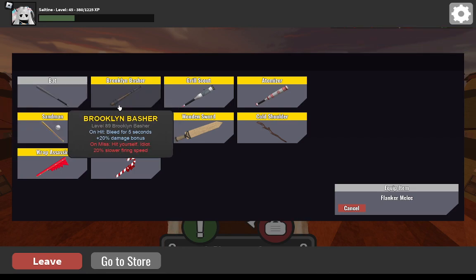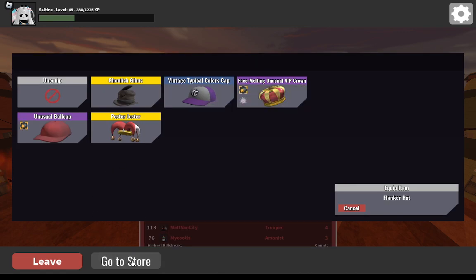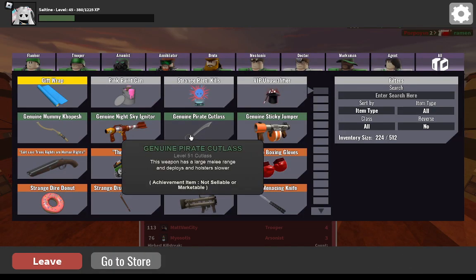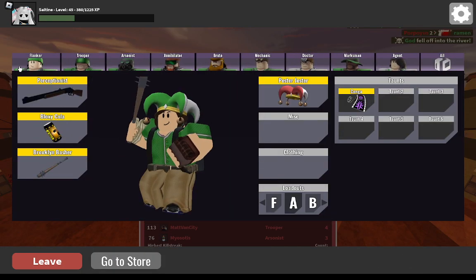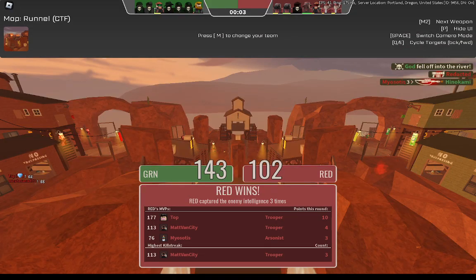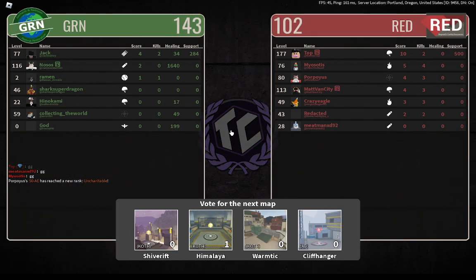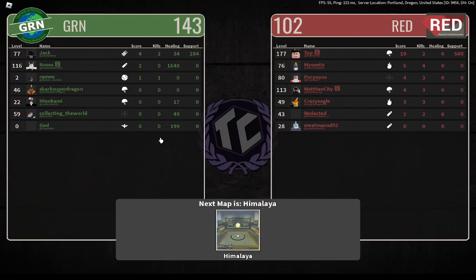I think I'm worse with the Brooklyn Basher, which is why I'm probably going to use it. So yeah, we're doing Flanker first because it's the first in order. I'm probably going to do a poll on whether we should go in TF2 order or Typical Colors order — so that's Marksman or Trooper for the next one.